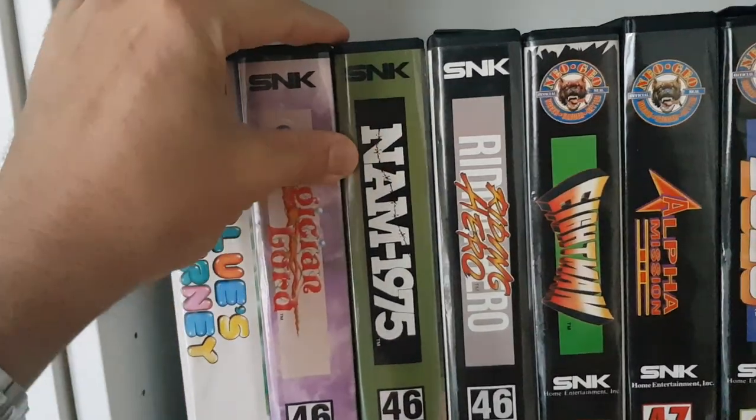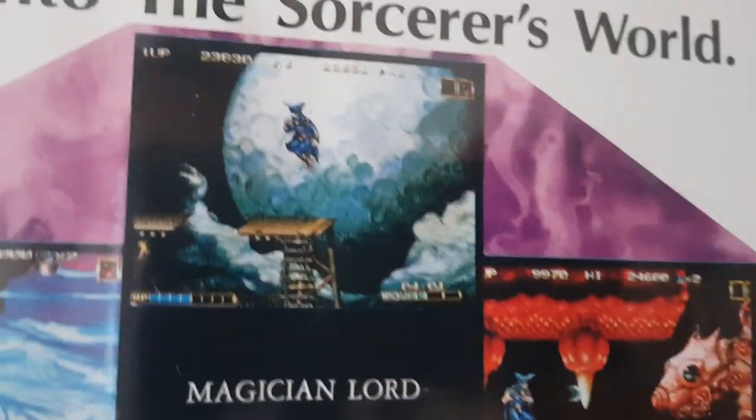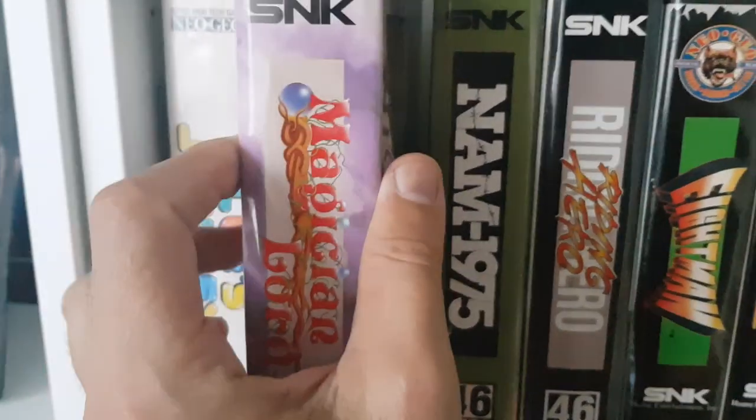Magician Lord — an amazing platform game. Just take a look at this — graphically speaking for 1990, it was one of the very first titles to be released on the Neo Geo. It's just stunning. Nam 1975 — if I'm not mistaken, the very first title to have been launched on the Neo Geo.